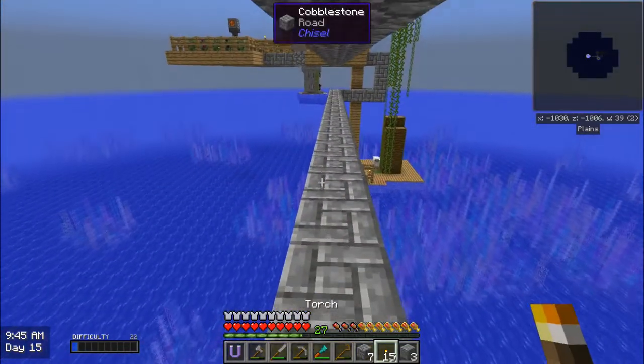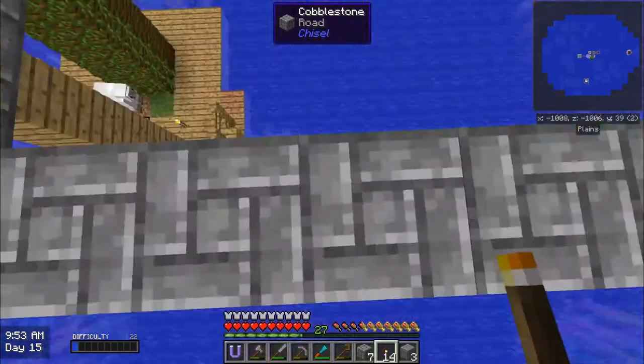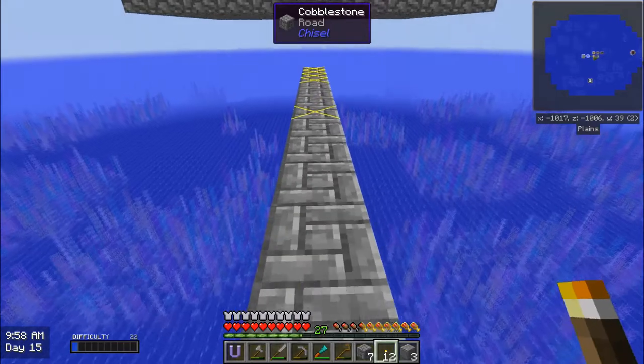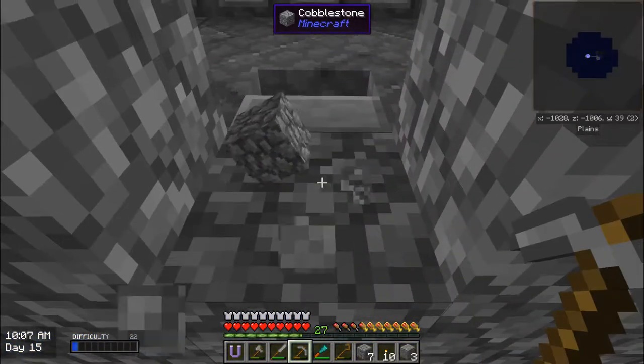I'm going to use the magic of F7 because I don't like having to count manually. I'm just going to slowly break down to see — this is the slab. The slab is fine. This one right here is going to be the one with a punji stick.